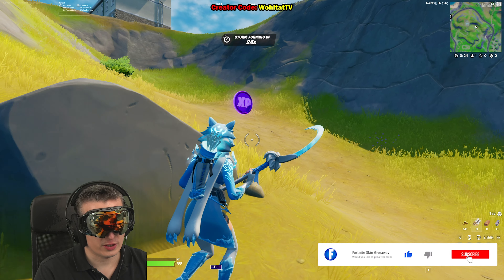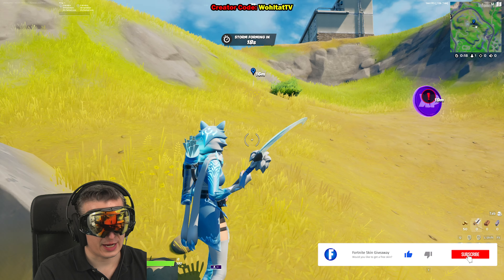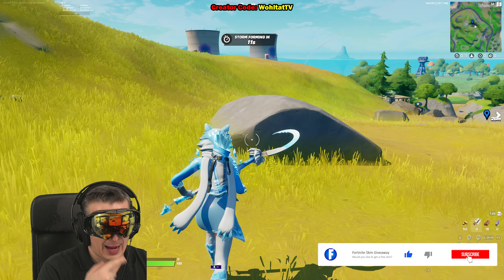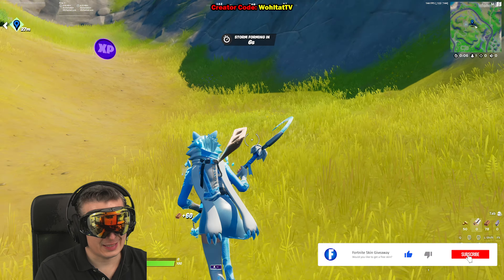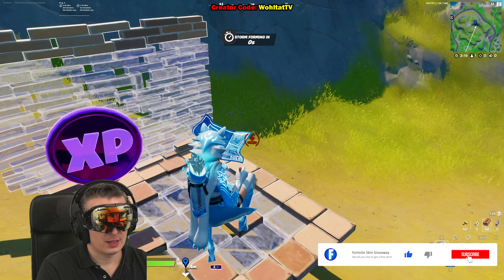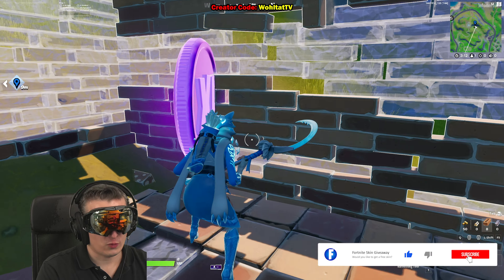The first purple XP coin of week seven is this one here. It's in the north of the map, next to the radio station. With all purple XP coins, in case you are new to Fortnite, you should always build them a little house, because once you walk through the purple XP coin it's going to split into many small coins, as you'll see in a moment. My building today is superb!